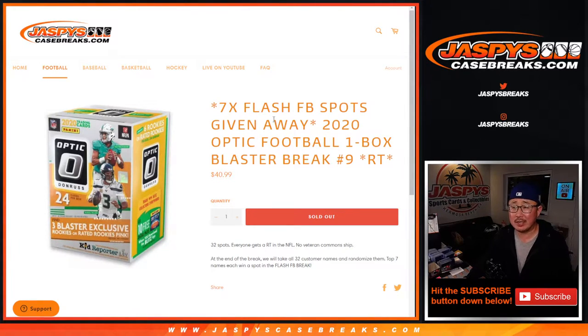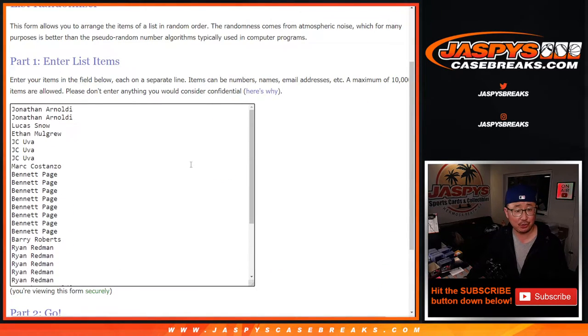Hi everyone, Joe for jazzpyscasebreaks.com, coming at you with 2020 Panini Donruss Optic Football Blaster Box Random Team Break No. 9, with 7 Flash Football spots being given away in that random player break. We'll do the giveaway randomizer at the end of this video, but first let's do the box break.